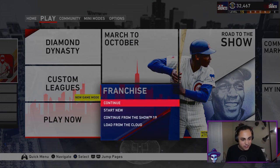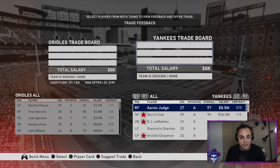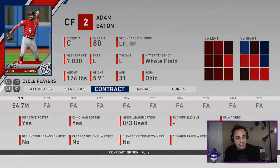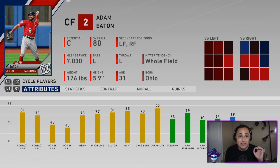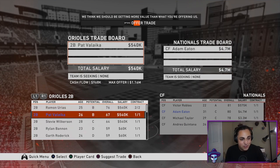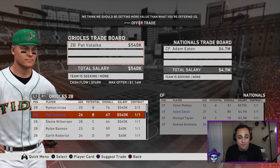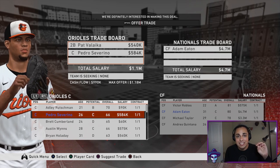I'm going to use a normal save I have with the Orioles, because the Orioles don't have a lot of players with good trade value — that way I can show you we can actually get a decent amount of these players pretty easily. The first player is on the Nationals: center fielder Adam Eaton. His contract isn't bad, his attributes are very well-rounded — not amazing defensively but not bad — and his hitting stats are where he really shines. We'll throw in Pat Valaika and Pedro Severino to get this deal done.